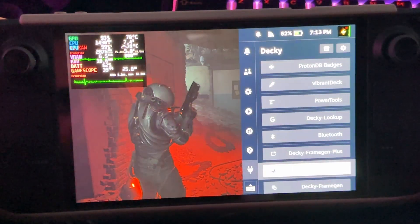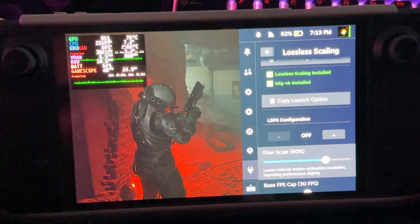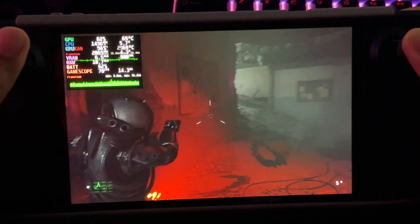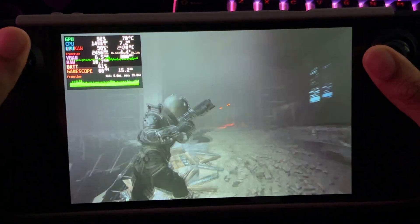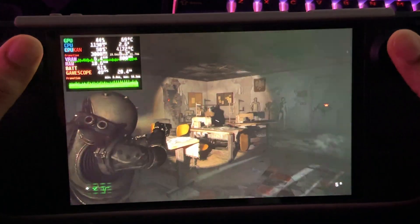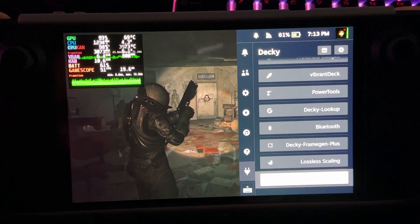I wouldn't 100% recommend using lossless scaling on these exact settings because you're getting drops to 30. But let's see what happens with 2x — we're at around 75 FPS now. The game's pretty smooth, honestly. I would actually play it this way; it's way better than I expected. It does feel a little bit heavier, but it's not that bad. Around 57 FPS with lossless scaling, though there is a 25 FPS section with lots of dynamic shadows.